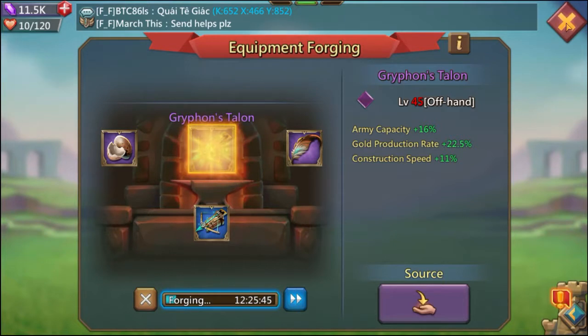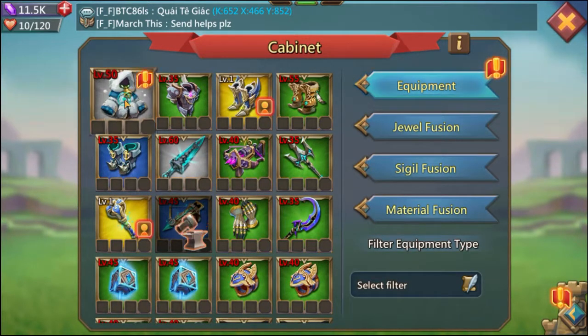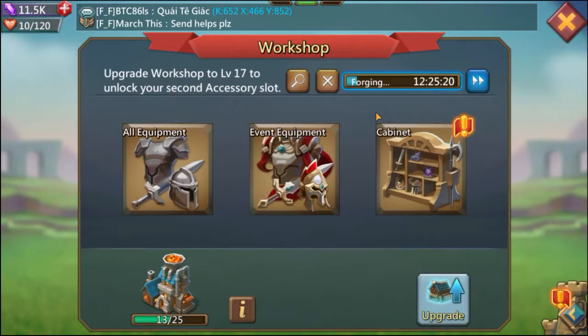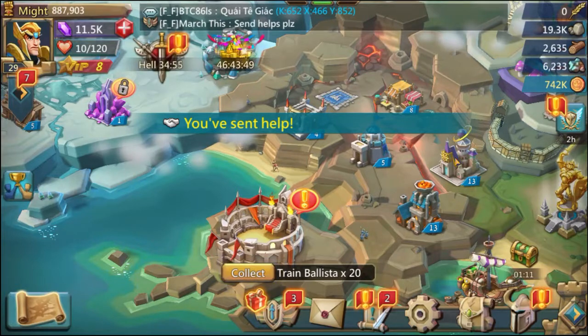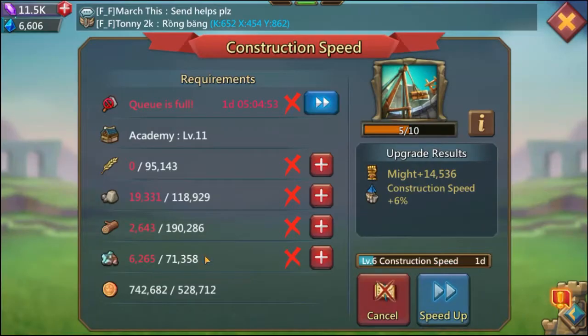I took that two million in gold and got one piece of equipment forging going right now — the Griffin talent is going purple. At C14 I'll be able to wear it at level 45, which is good news. As long as nobody hits me when my shield comes off, I should be able to upgrade the winter parka as well, since I have 700,000 left. I used another half a million gold on a research that needed 500,000 gold for construction speed.